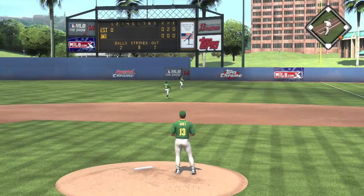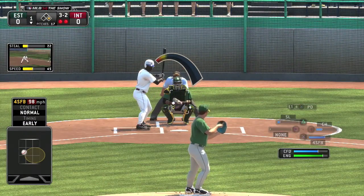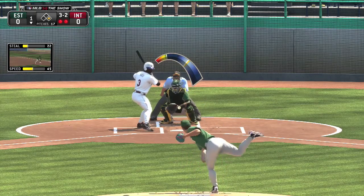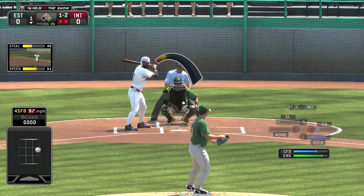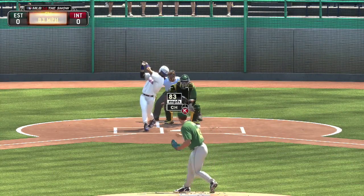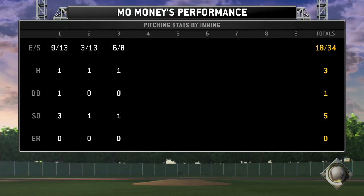Right to the right fielder, and he does nothing with that one. 3-2 count to the batter, and he's going to walk this man — are you kidding me? Come on, Mo Money, you don't walk people. You gotta strike people out. 1-2 count, and he strikes him out to end that one. So he got five strikeouts in that game, one walk, three hits.